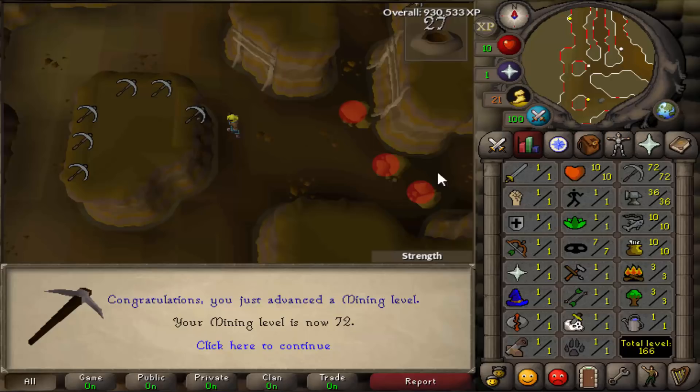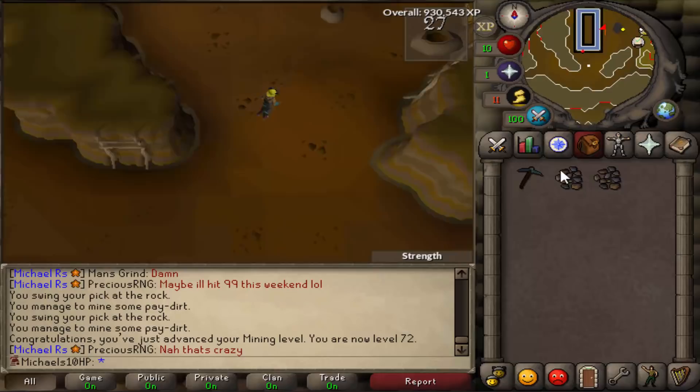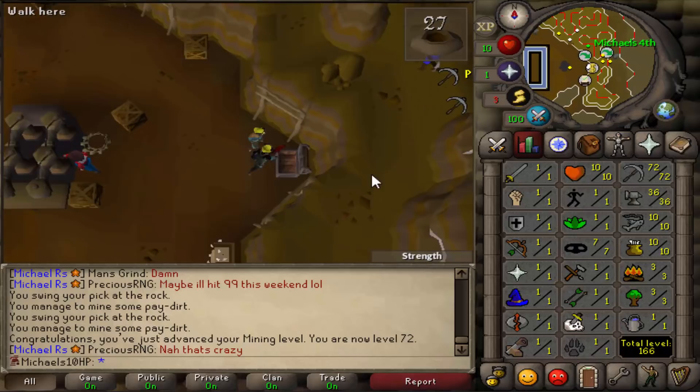Then I did a lot of Motherload Mine. You always get gold nuggets when doing Motherload Mine and you can buy different untradeable things with them. So first I bought myself the Prospector set for more XP while mining. It's only a little boost, but since you have the gold nuggets anyway, it was worth buying.